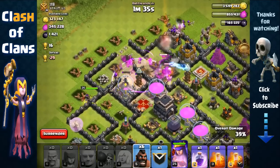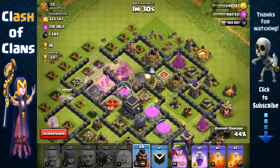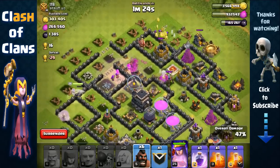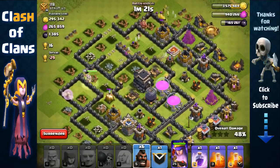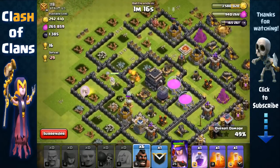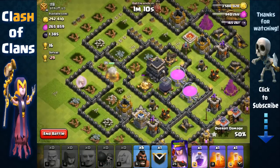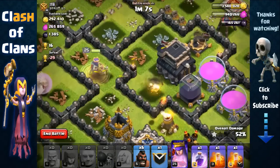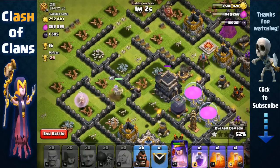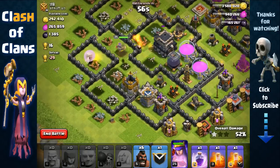Unfortunately only the first layer opened up. Our Queen is targeting the wall, but the Giants are walking in the right direction. The Queen should make her way towards the dark elixir storage and the Town Hall soon enough. She's being targeted by two X-Bows, but once she removes one she'll recover quickly — with four healers she's gonna recover back nice.